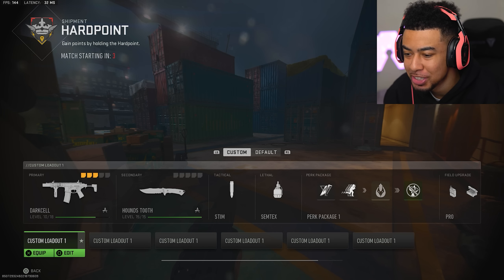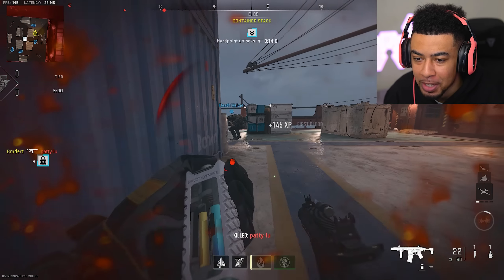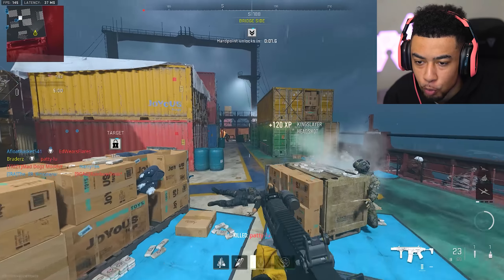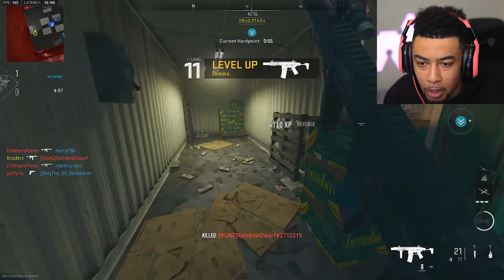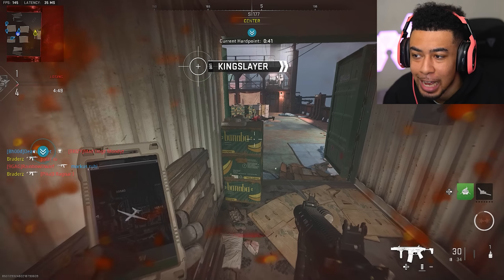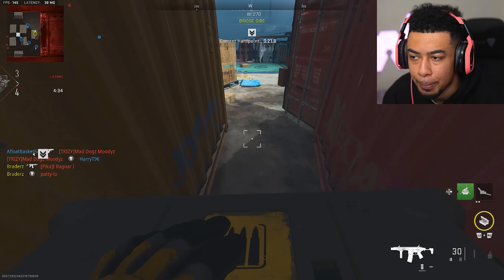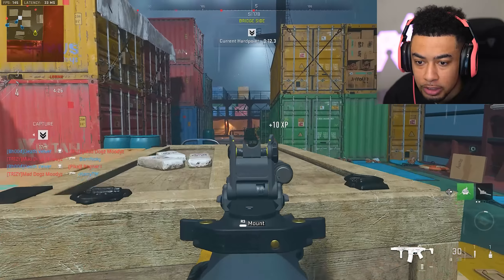Alright, we're back on normal Shipment. I'm ranking up my Honey Badger so I've got double weapon XP activated. Hardpoint on Shipment is absolutely insane. The range on this thing's pretty good — I've been hearing from a lot of people that they're enjoying the Honey Badger. I think it's actually a pretty good gun; I heard the range isn't the greatest but from what I've experienced it doesn't seem too bad. Christmas Shipment seems absolutely amazing and Shipment in general seems really good. It feels like they've made the map a little bit bigger which is a good thing — it feels a lot less cluttered.